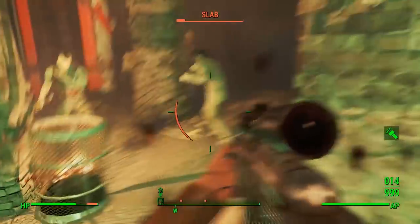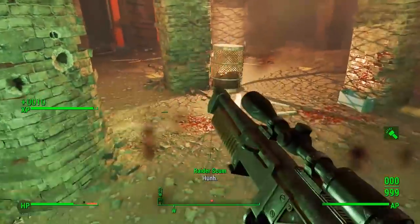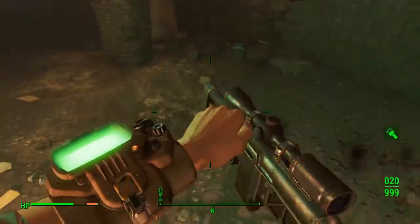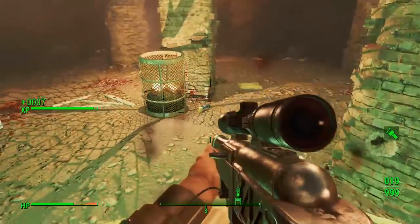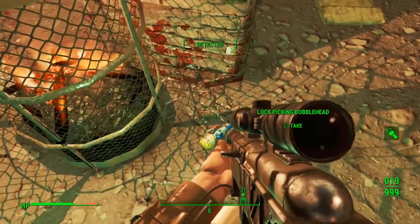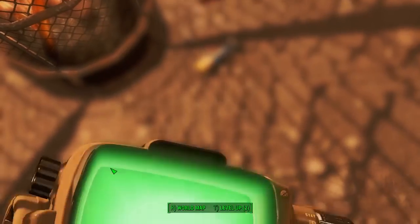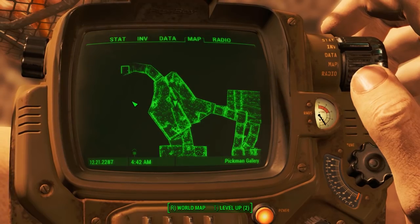Just where that guy has landed — where Pickman first stands — that's going to be where the bobblehead actually is. Kill all the guys first, then go to the area where Pickman was when he was looking over. Everyone's dead now and the bobblehead is stood just there. Pick that up — that is your lock picking bobblehead.